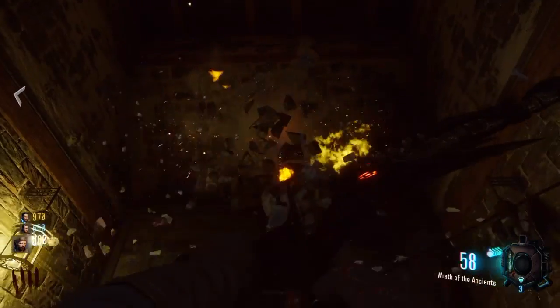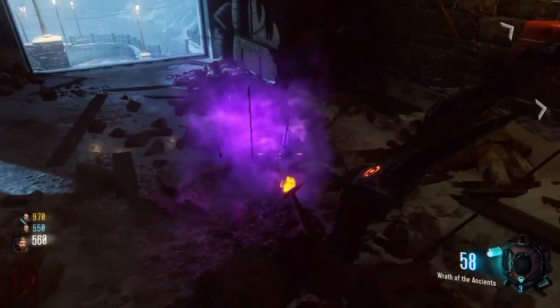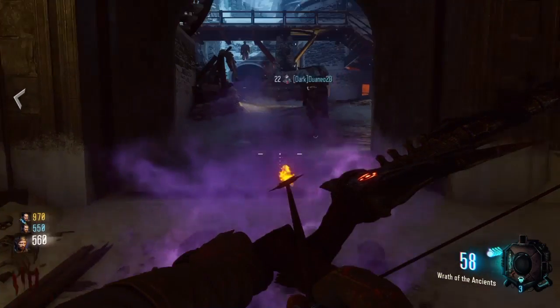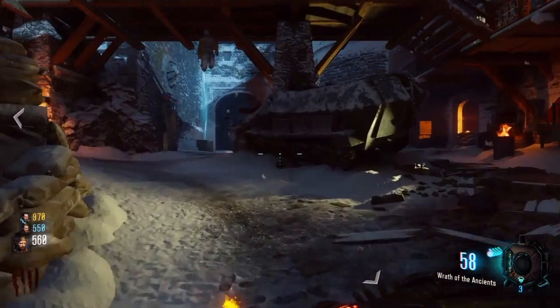The first step is to enter this tunnel, look up at the roof — you'll see a little purple logo. Shoot it with the un-upgraded bow, the Wrath of the Ancients bow, and it will drop down your broken purple arrow. Press and hold square on it to pick it up, and you'll have started the quest line for the skull bow.